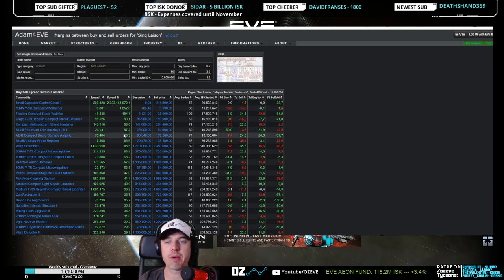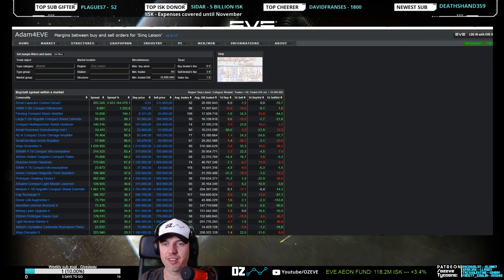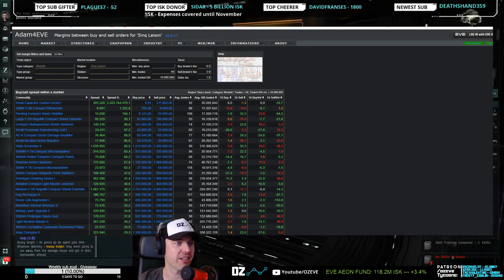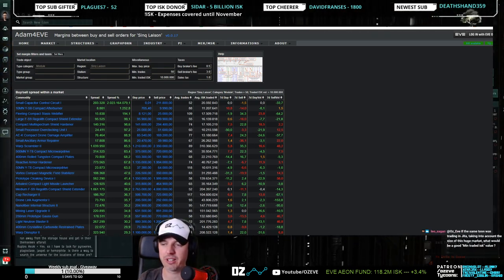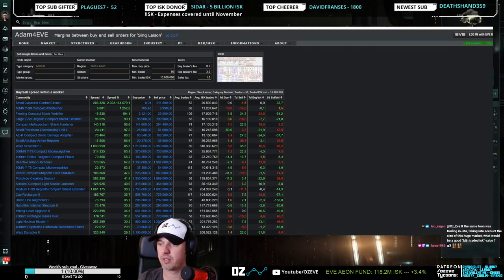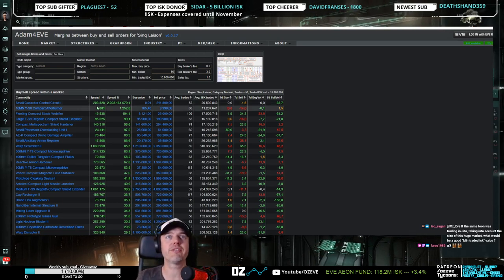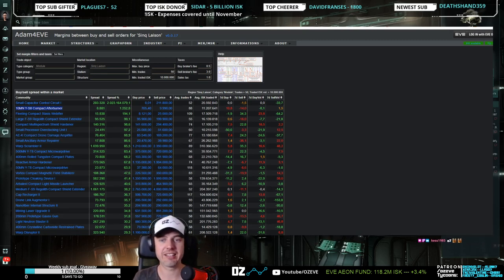We have this sorted by margin, so these are some very interesting things to trade. I would actually have to log in and make sure that we get to the Sinq Laison so we can corroborate that in-game. So what you can do then is identify some items. Right here — this is definitely an awesome item. I love this item already. Compact afterburners are awesome trade items.